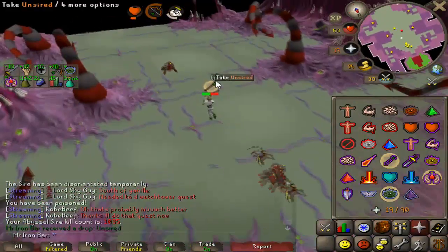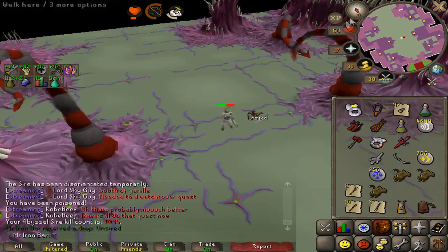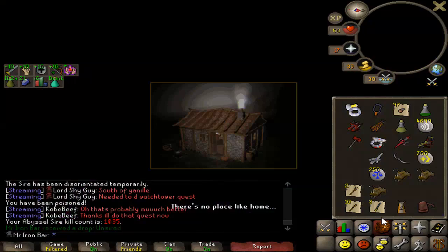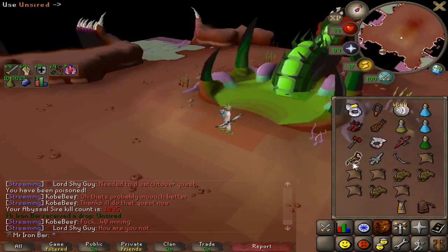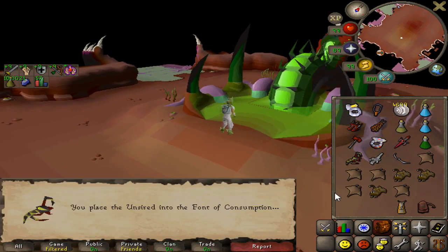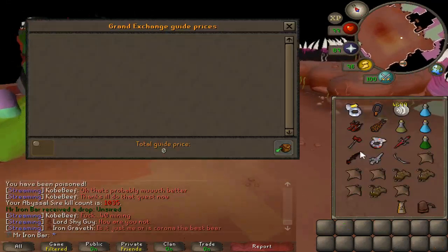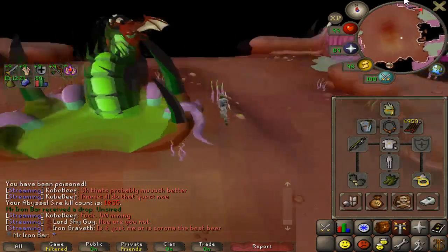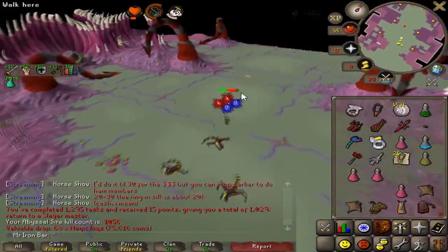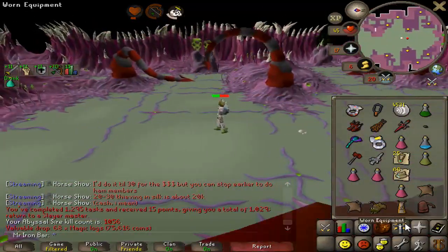We got it — an unsired! With 21 kills left, this is a pretty good task. Managed to get two unsired this task. We don't really get these much nowadays, so here we go — an Abyssal dagger! How much are these nowadays — five mil? Still pretty healthy. That's it — end of what possibly could be the last Abyssal Sire task for quite a while.